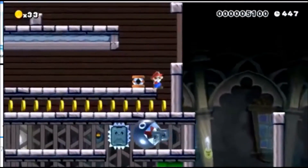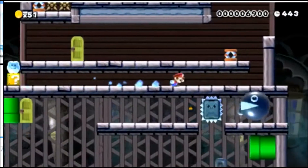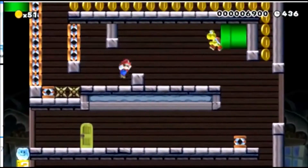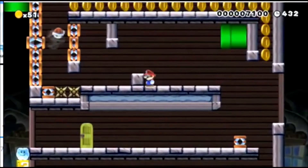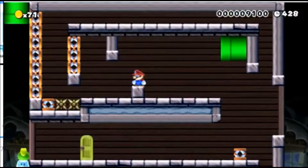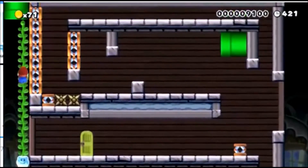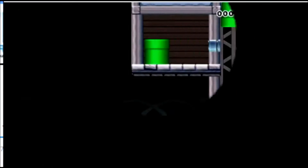Apparently you can destroy blocks, and when you go through a pipe, those particular blocks are not reset. So it kind of made sense that I could use this to my advantage and make a puzzle out of it — where you could destroy the blocks, as you'll see here in just a second.